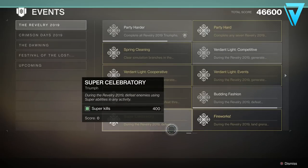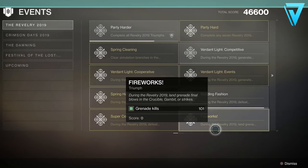The next triumph is called Super Celebratory. During the Revelry you'll need to defeat enemies using super abilities in any activity, so you can use any of the methods we've mentioned — either the Black Armory forges, the Castellum in the raid, or just run branches normally. I was running a Skull of Amankara Warlock so getting supers was a very easy task.